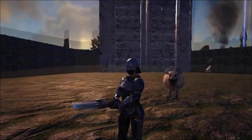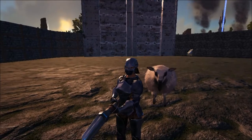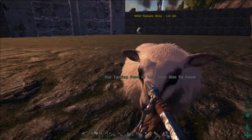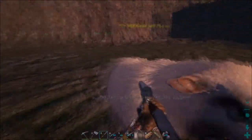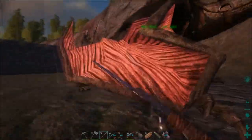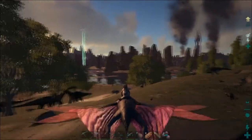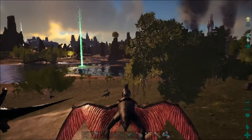Hey everybody, this is Fat Frog and today I am super excited because we have found a wild Ovis. She is a female and she is level 65, and we're gonna need to tame her up with some veggie cakes. I thought I would show you really quickly, before we go and get those veggie cakes, where we found her, because I know they're a pretty rare spawn.